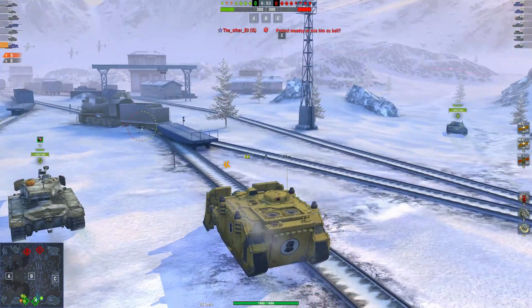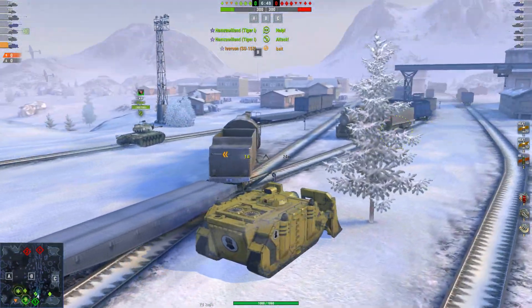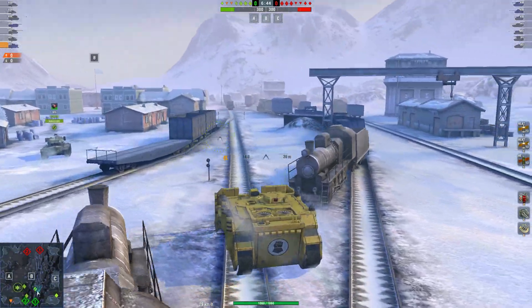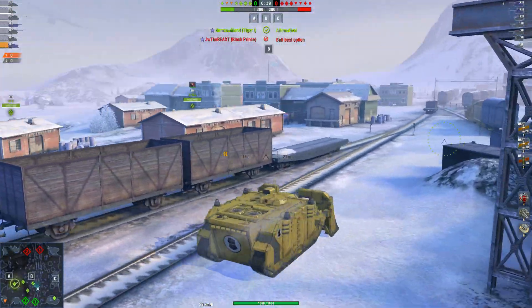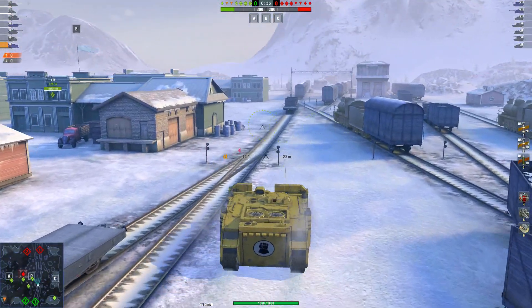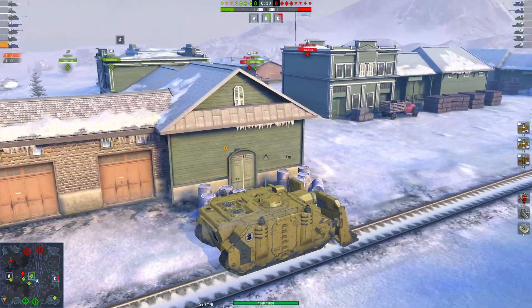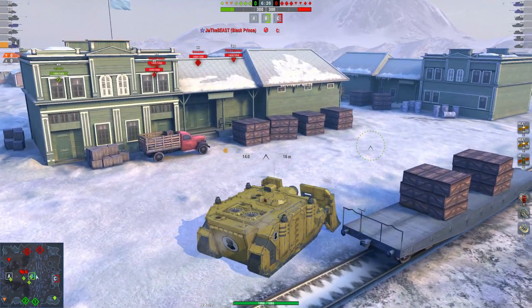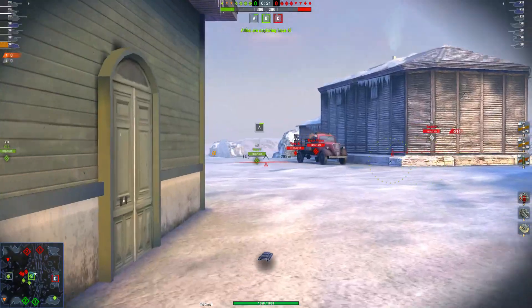The reason I wanted to make a video on crates specifically is because more and more crate tanks come into the game and a lot of people don't really understand how bad your odds are of getting the vehicles. The T22 medium has a 5% drop chance and I've had players ask me if they buy 20 crates does that mean they're guaranteed 100% because 5 times 20 is 100. However that is not how your odds work trying to get the T22 medium or any tank with a 5% or even a 10% drop chance.